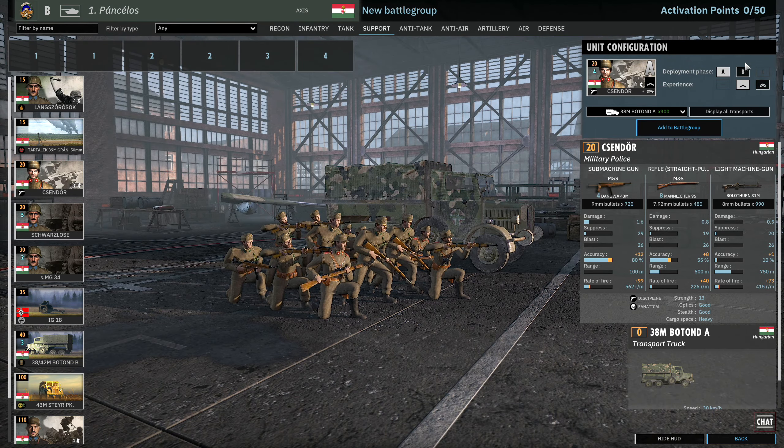Then we have the Schwálosi — 6 available in A, 12 in B, 20 in C at 1 vet, with the Botond, Krupp, and M38 as transport options. There are also MG34s, which are the better option, 6 in A, 12 in B, 18 in C. German infantry guns are joining us — 8 in phase B, 12 in phase C availability, with a 75mm gun at 1,500m range with 2.2 damage. Supply trucks are available, 2 in A, 4 in B, 6 in C with 10,000 supply per truck.